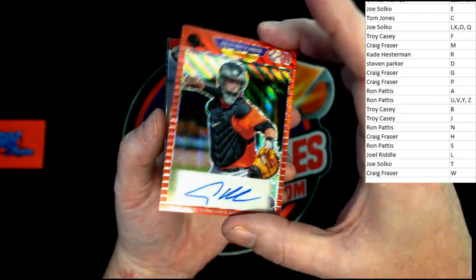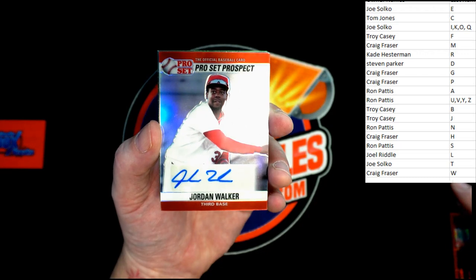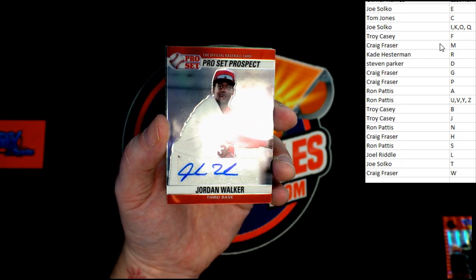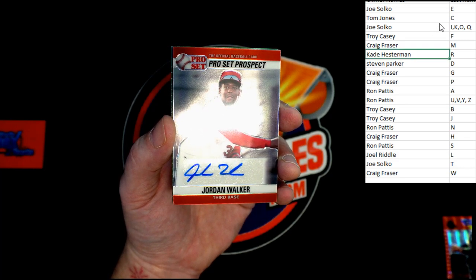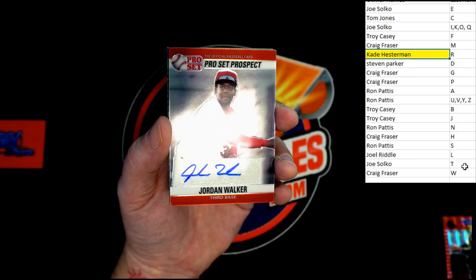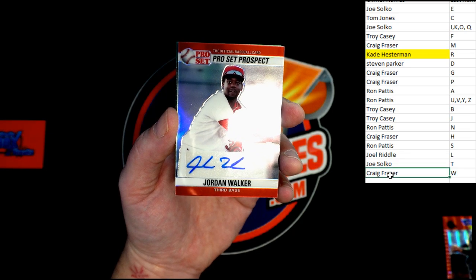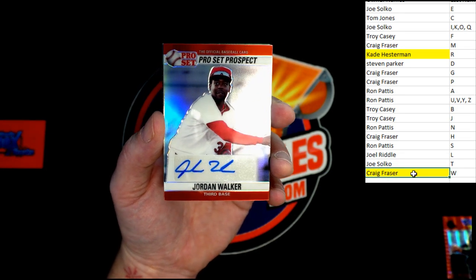I'm looking at the shimmer on that — it's so nice. Very, very nice. All right, that will be going — wait, we're going last name letter, that's right. Still going the other way around — I'll catch on one of these days. That's going to K to H. Kate, that's coming to you. Up behind that, Jordan Walker — that will be going to Craig F. Yeah, he's with the O's, right?